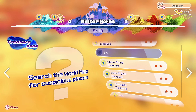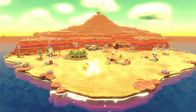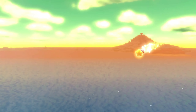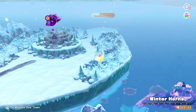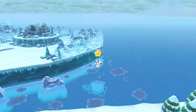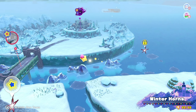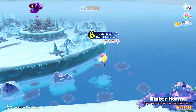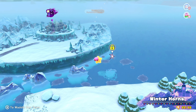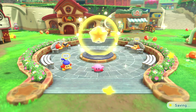Question mark — Search the world map for suspicious places. We're going back to Winter Horns. We missed the treasure road. Where is it? It's got to be somewhere... right here? Look at that — it was in the water. I didn't know we could go over the water over here, so that's probably why. This one's locked — Meta Knight Sword Treasure. So before we do this one, let's go back to town and do our upgrades. I don't know if we have the Meta Knight Sword blueprint or not.